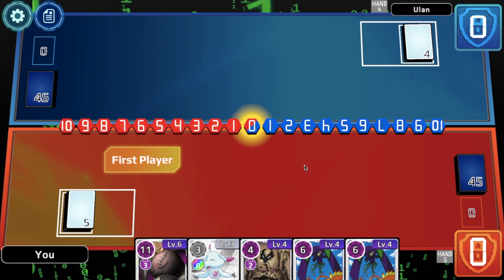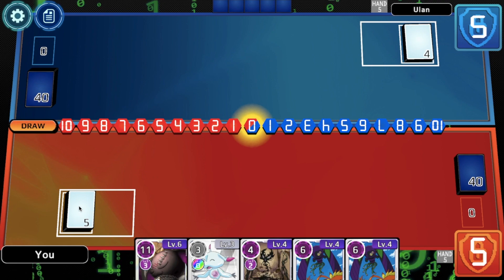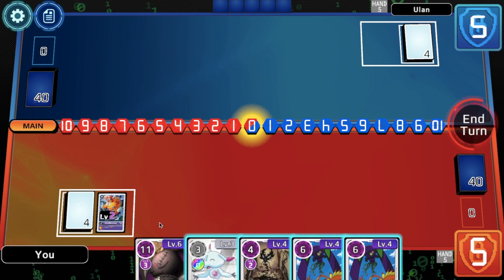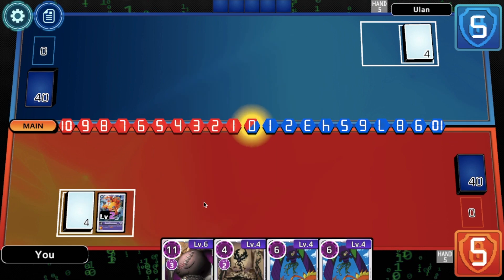Yeah, somewhat validated. I think we just give Ukko four for the scatter mode, and just say come at me. But we might draw something good off the Ukko. So, never say never.